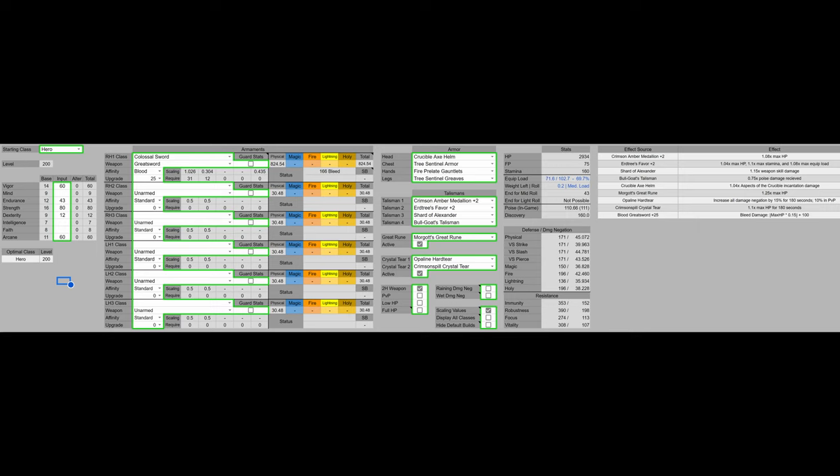It is not the hard cap, as Dom's Roundtable is going to say. We have 12 Dexterity — that's just to meet the requirements. Then we have 60 Arcane, which is the final arcane soft cap for auxiliary status as well as the final soft cap for physical damage scaling. That will net us 166 bleed and 824.54 AR. It's very important to keep in mind that AR is not damage — it is just the number used in the damage formula. For armor, we have the Crucible Axe Helm, Tree Sentinel Armor, Fire Prelay Gauntlets, and Tree Sentinel Greaves.